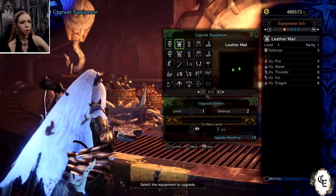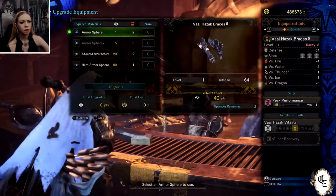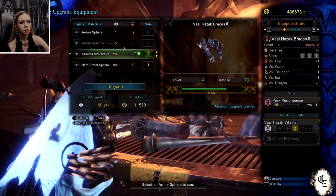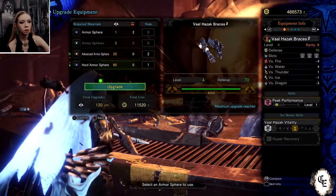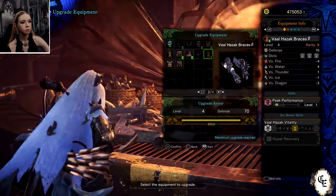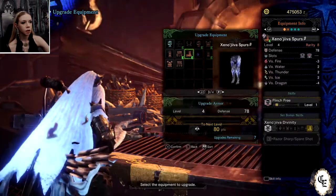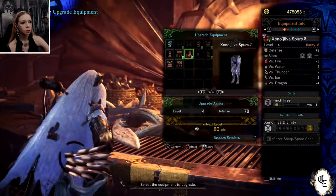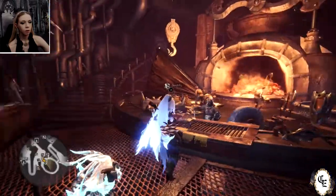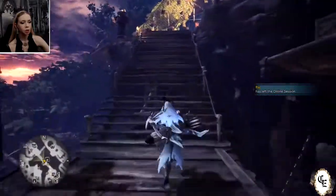I probably can't do too terribly much with this because I have not gotten a whole lot of runs in. So let's go to the Valhazak braces — we can't quite finish that. We still have the Spine and Spurs to upgrade as well. Now what we need to do is eat, and then we are going to do some Tempered stuff.